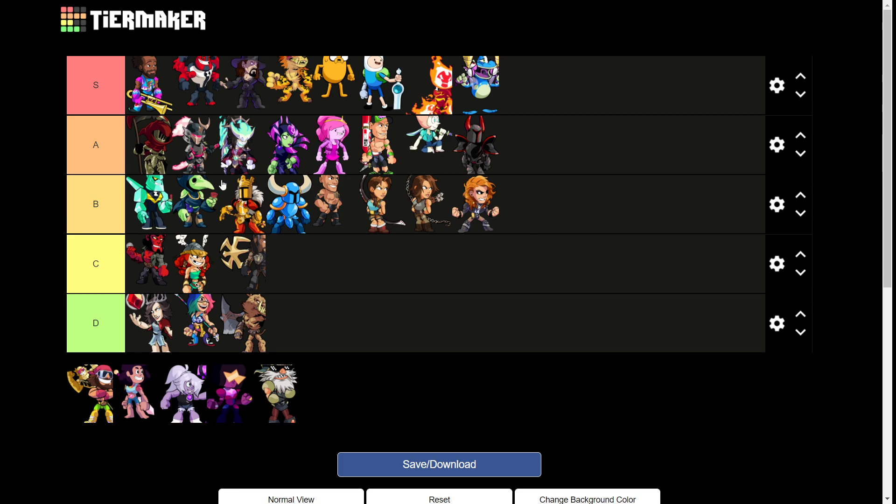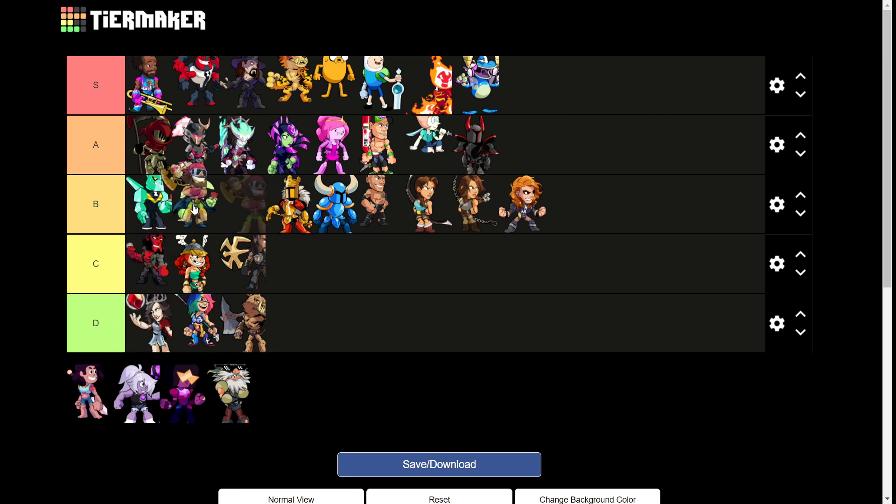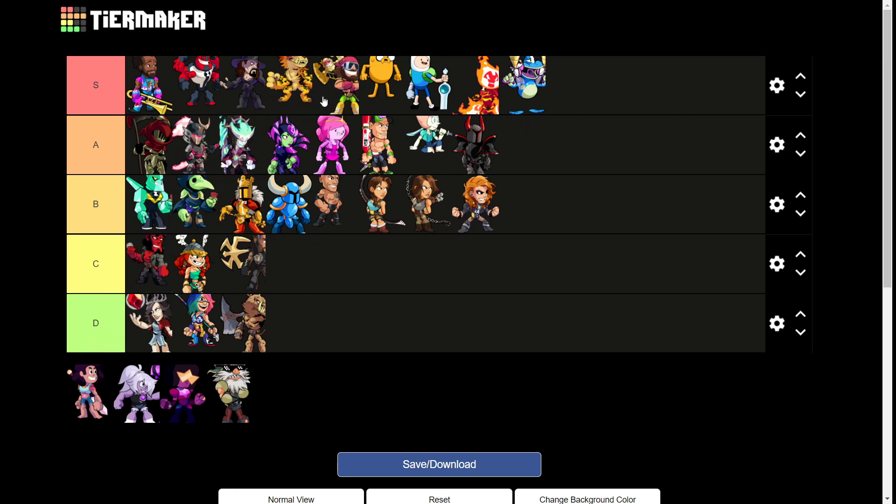Undertaker - S tier. The sigs you can barely even hear compared to actual Thor sigs, and this is why anyone who plays Thor in tournament will be playing Undertaker, just because of how brokenly quiet the sigs are. I'll put him up here with the other decent skins, actually above Daimyo.